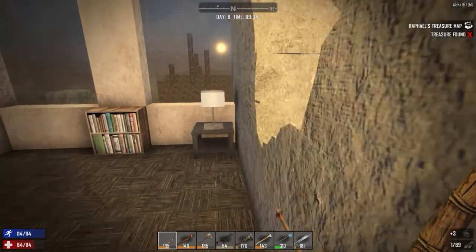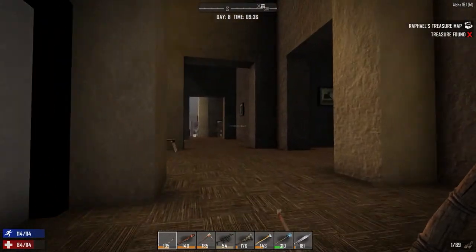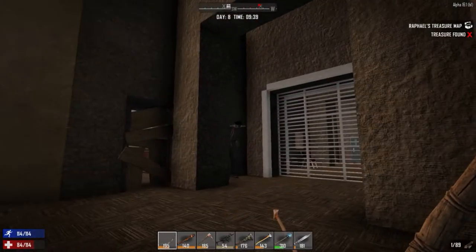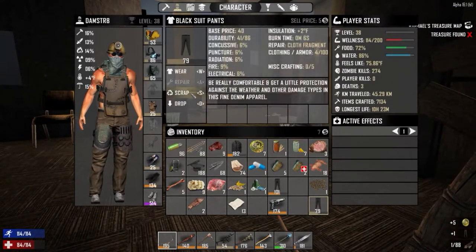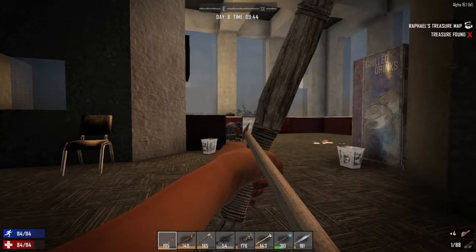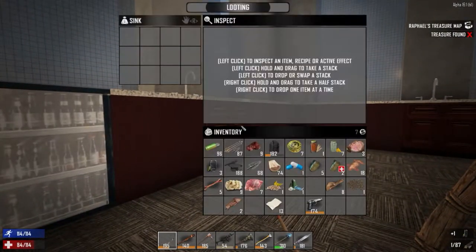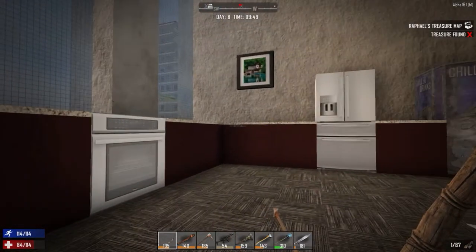That'll free us up some room. Anything good up in here? Like I said, we'll come back through here and recheck everything, but I'm just going to come through here, get everything I can, fill up my bag, and we'll head out. We're going to have to make a second trip because this is going to take a while to do. Go through the cabinet, see if we can find anything to drink. That's an empty glass, but that's about it. Another wrench — let's use that one. Durability is better on it. Got some potato.